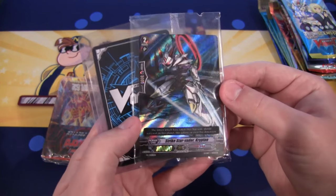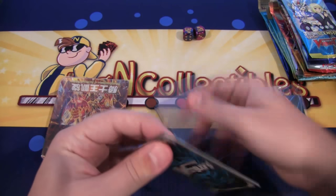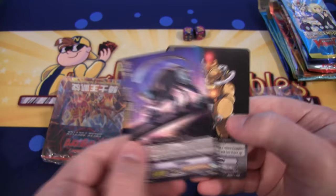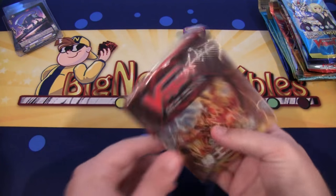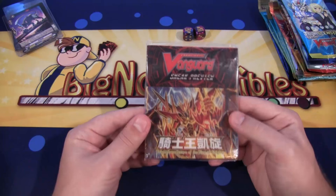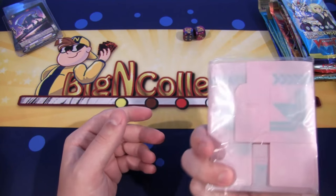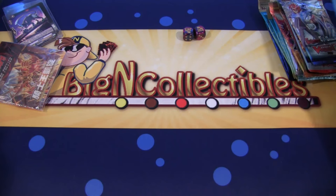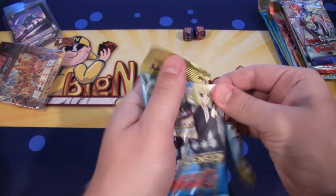We also have a couple of promo cards: Strike Star Vader Krypton — that's really cool — and Claydol Mechanic and Sabmu. Two promo cards, pretty cool. I guess it's random for different people. And then we also have a deck box, which is Triumph Return of the King of Knights. That's really cool looking. They're really simple to fold together; it takes like two seconds, so I really like them. I wish more card games would use that style of deck box. They're a little flimsier — you wouldn't be able to put them in your pocket — but they're really nice to put together quickly.